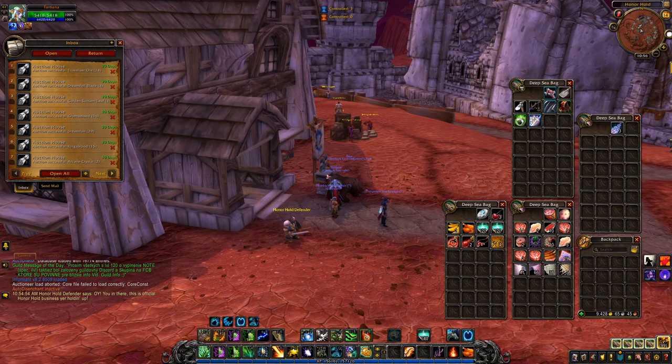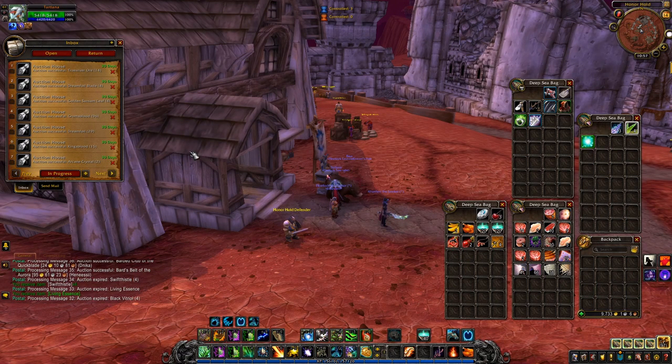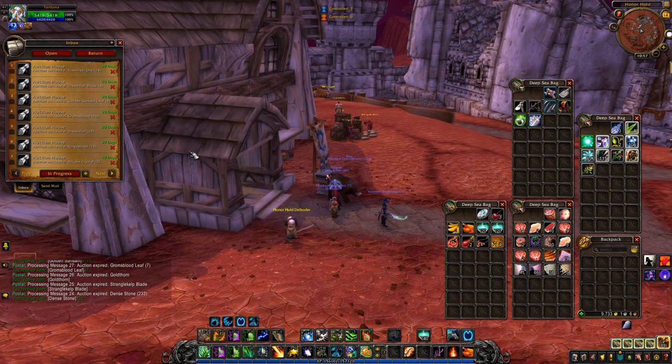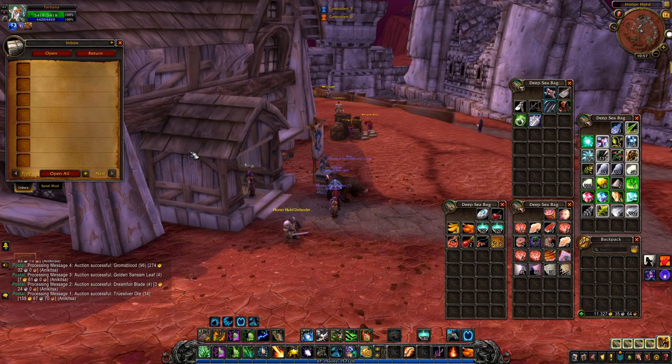Welcome back — back at my mailbox. As you can see there's stuff that's been sold on the auction house. The Arcane Crystals are still selling like crazy — 950 gold again. Some gold came in and obviously some stuff that didn't sell came back. Let's collect it all and see how much gold we've made. It's a shame the rest of the stuff came back, but if we relist them they'll sell eventually.